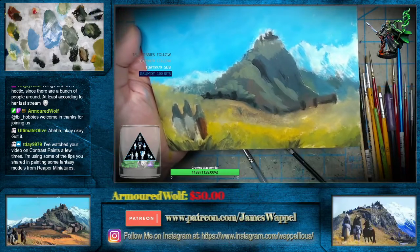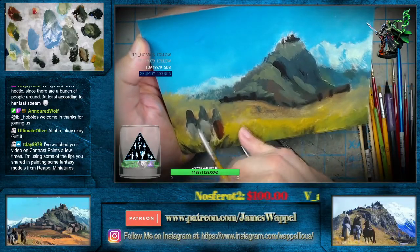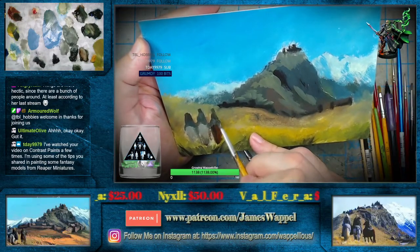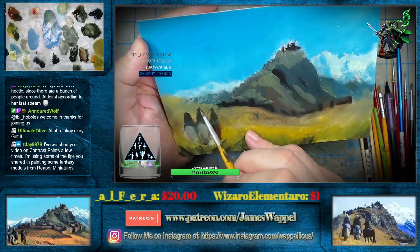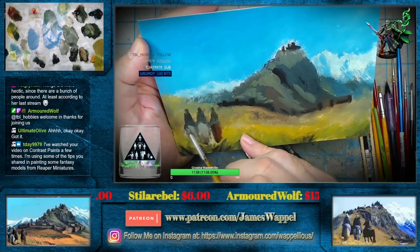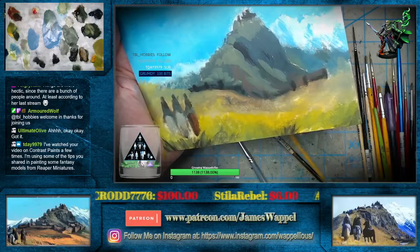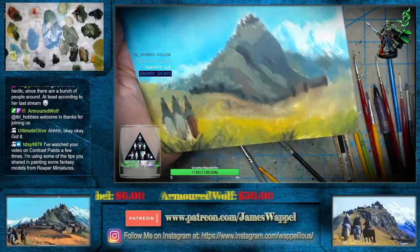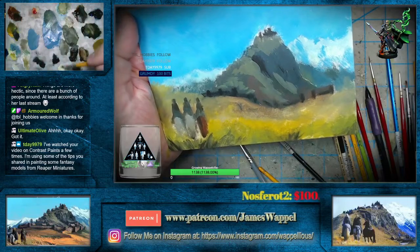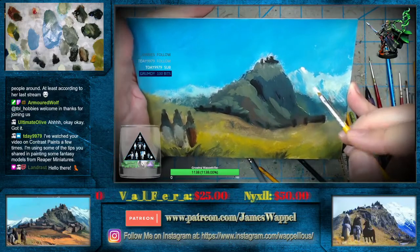Now I'm maybe going to come back with some darks here — Van Dyke Brown, it's got a little bit of green in it. We're starting to build back in our horses and our riders here, but I just needed to get all of this figured out. Let's see what we can do maybe with our mountains. I'm going to grab a little bit of that brilliant yellow pale and let's get our background mountains in place.